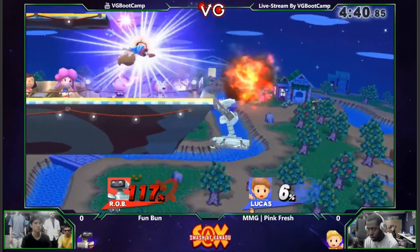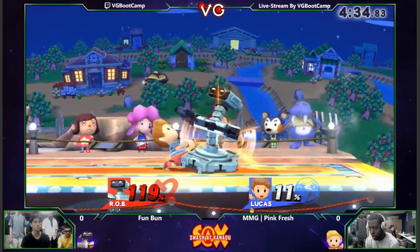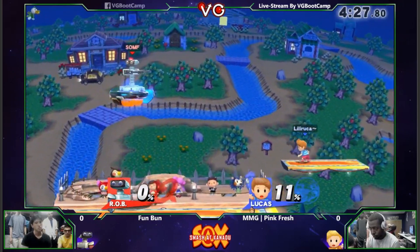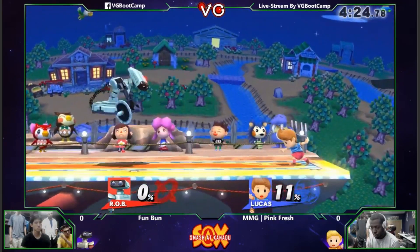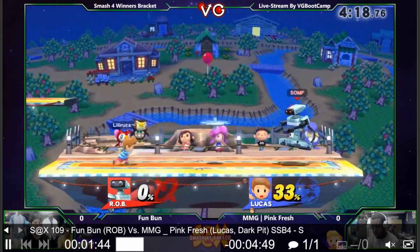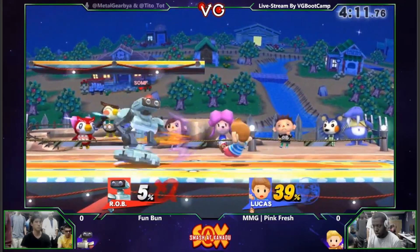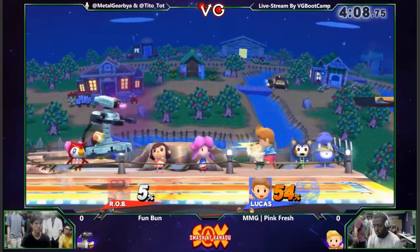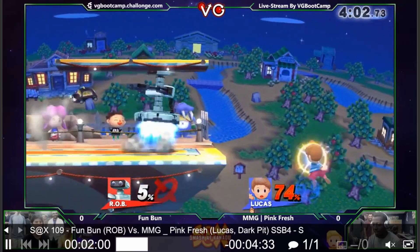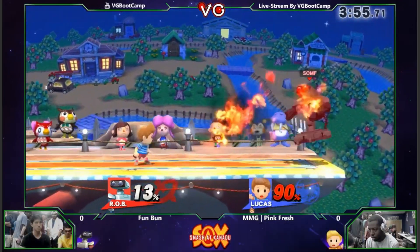Almost 50% — and that's Fun Bun not getting hit by the Lucas PK. Oh, he's getting tossed, he's getting comboed, and now it's even. Pinkfresh has a bit more percent but it's only 11% — that's like one hit. Fun Bun coming in with a Beyblade, letting it rip, charging it up, throwing it. Fun Bun's Rob is just too smart right now. The spacing is immaculate — space control with the lasers and the Beyblade is too good.